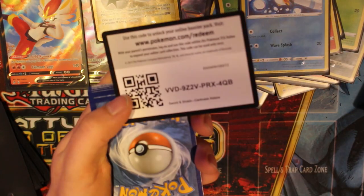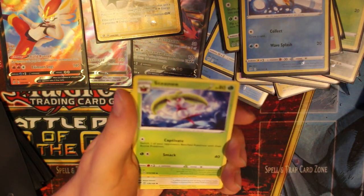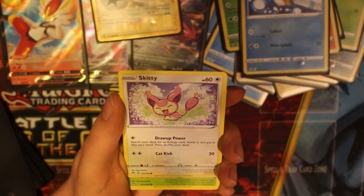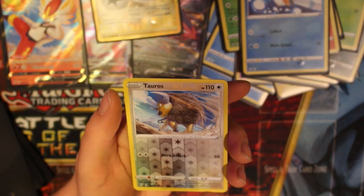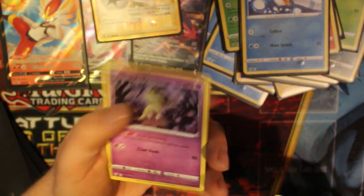One two three four. Steel energy, Snom, Furret, a Team Yell Horn, Skiddo, a Rowlet - I like that art for that Rowlet, nice Rowlet in the wild. Morpeko, Kufant, Sinistea. Reverse holo Tauros - that artwork looks kind of cool - and a Mimikyu.